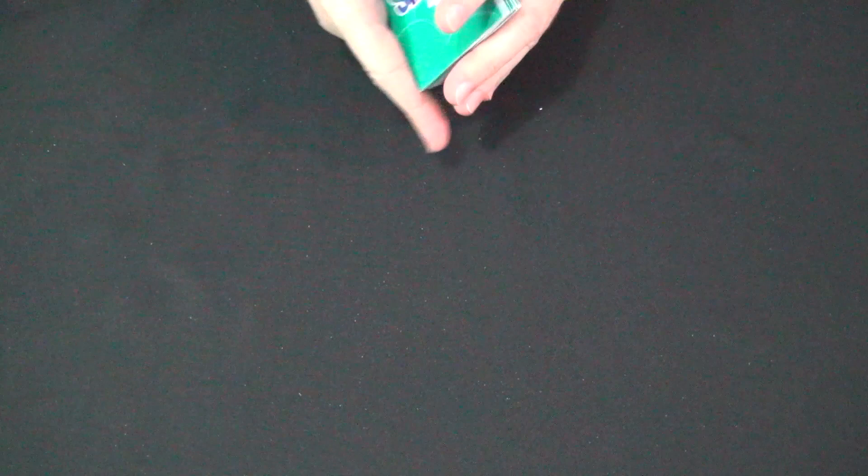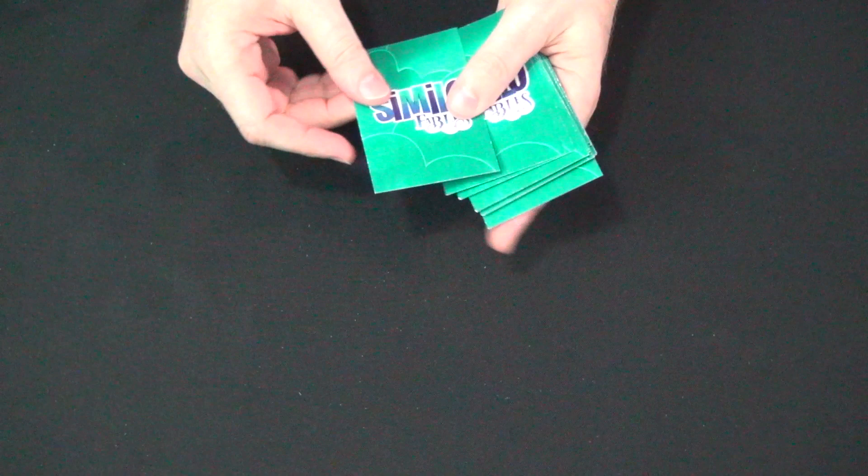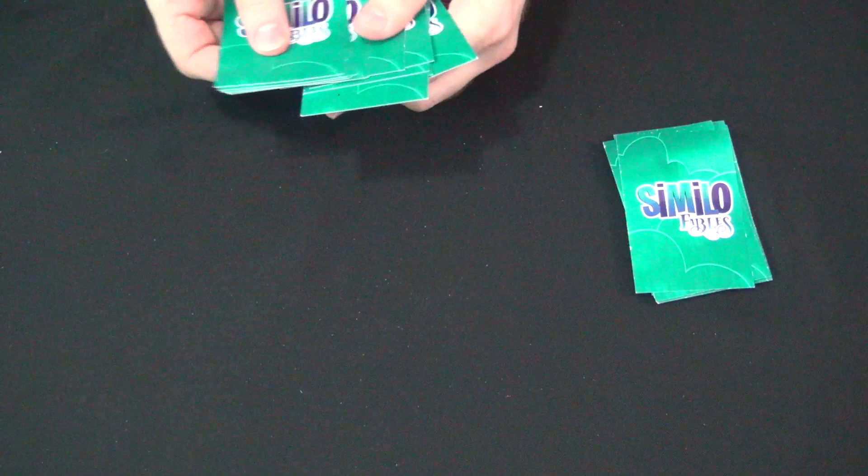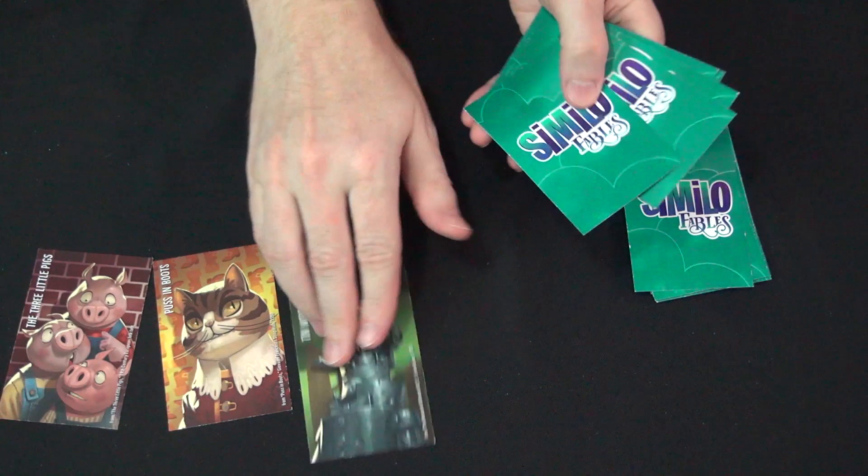Similo Fables and Similo History are independent games, but they play the same way — so learning how to play one will let you learn the other as well. Each game consists of a deck of 30 characters. Whoever is going to be the clue giver looks at one of those characters, puts it together with 11 more cards at random, shuffles those cards, and then lays them out in a grid. Your job as guessers is to find that character from among these 12.